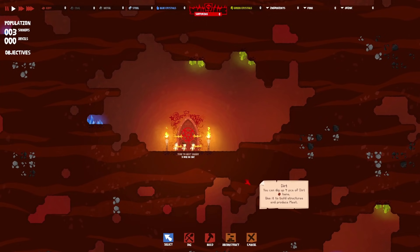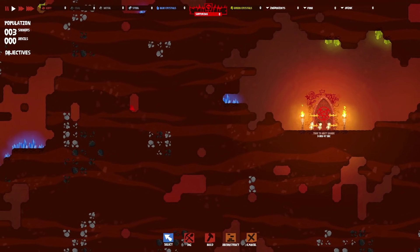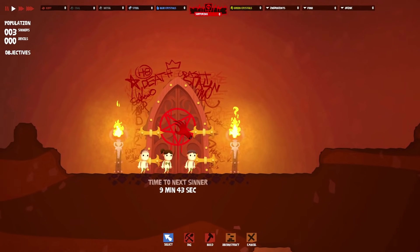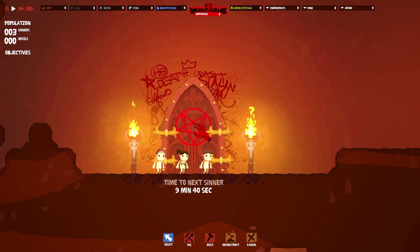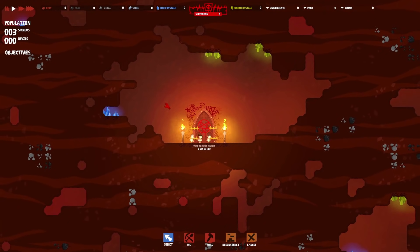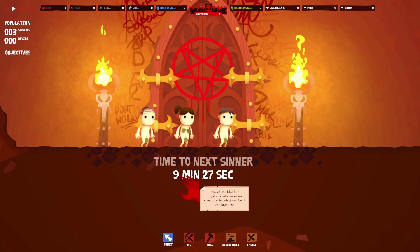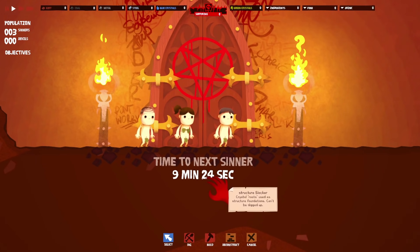Welcome to hell, everybody. It doesn't look quite as hellish as I imagined — I mean, it doesn't look nice, it's not a place I'd go on holiday, but it doesn't look as hellish as I thought. I guess this is a subsection of hell. On the other side of this hellish door you've probably got admin offices, a cafeteria, a gift shop, and all that kind of stuff. We have ourselves three sinners just here, and we get a new sinner in nine minutes and twenty-five seconds.